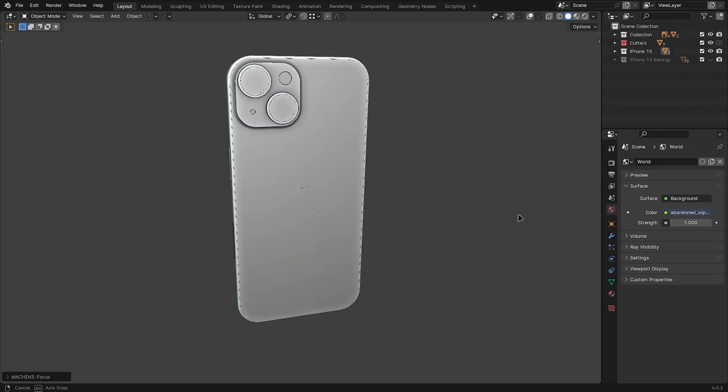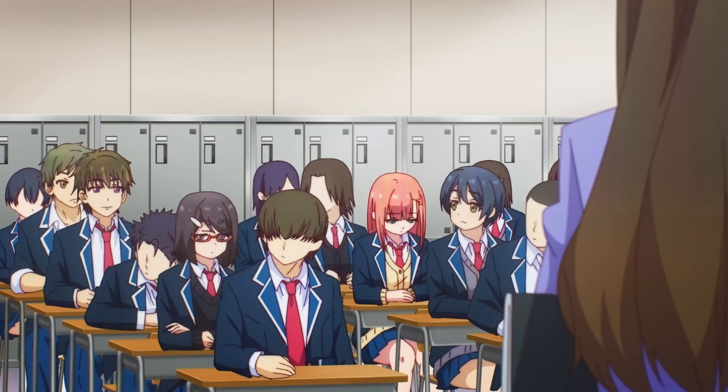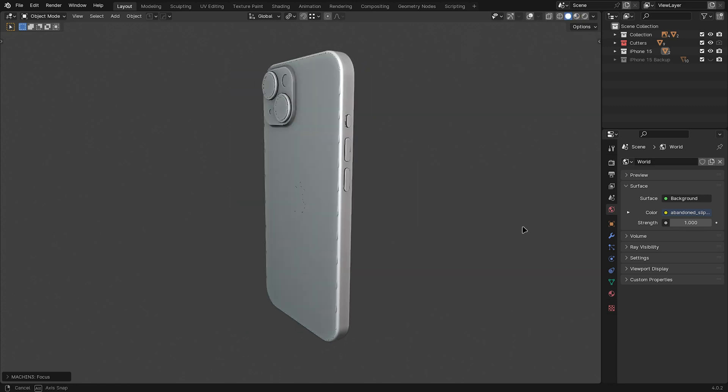I also wanted to update the phone system, so I made a new phone model for it. It's not an iPhone 15 but it looks great so far. Now I just need to texture it and then we can add it into Studio.